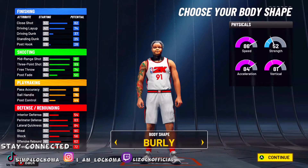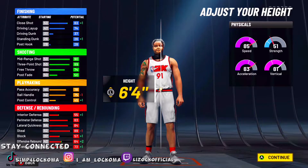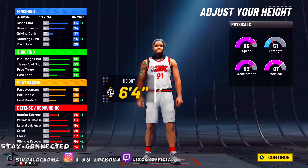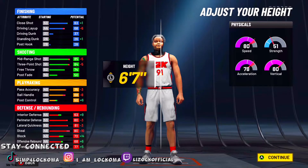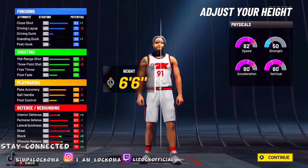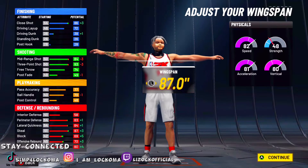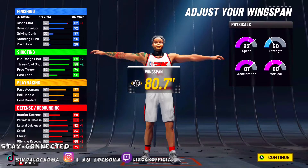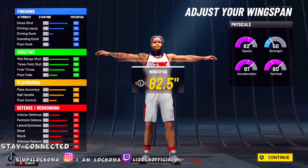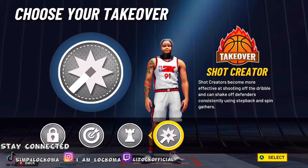For the body shape, you can go with whatever you want — I'm going to go with Burley. For the height, I'm going to be going with 6'6". If you want to go with 6'4" or 6'5" or anything lower, that's on you. You can also take this build to 6'8" if you want, but I don't want to lose too much shooting — I think 6'6" is the most balanced. For the weight, I'm going with 200 pounds; you can go with more or less, whatever fits you. The weight mainly affects your speed, vertical, and strength. For the wingspan, you're going to go 87.0, which is max. For the takeover, you can choose from lock, sharp, playmaking, and shot create.